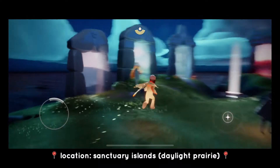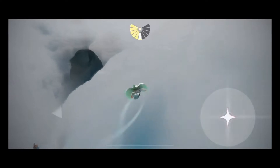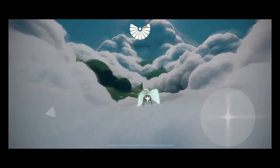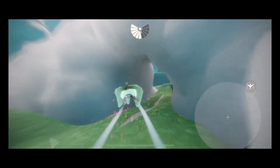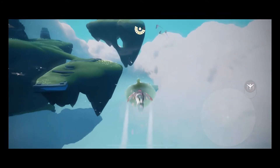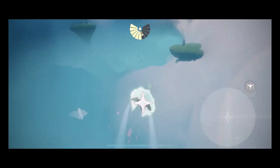This spirit is gonna be located at the Sanctuary Islands in Daylight Prairie, so let's head over there to relive its memories. Once you pass through the portal, just keep flying straight until you see the butterfly field. Once you're at the butterfly field, turn towards the right side of that area and you should see the entrance to the bird's nest. Once you're at the bird's nest, just keep flying straight until you reach that cloud tunnel, which is the entrance to the Sanctuary Islands.